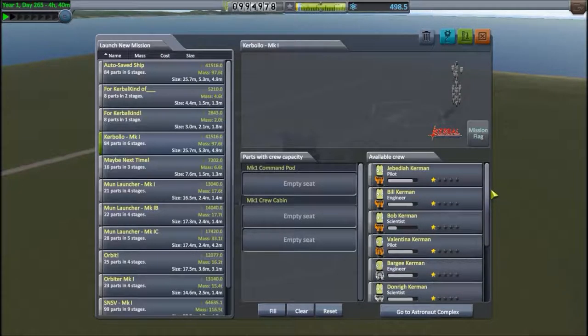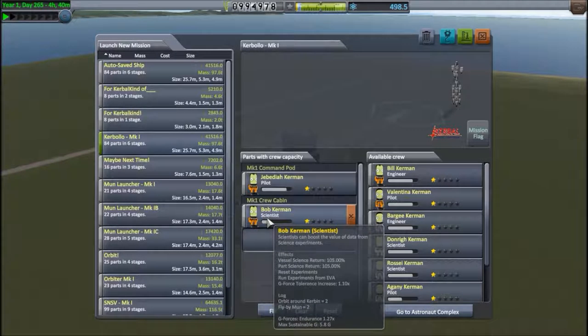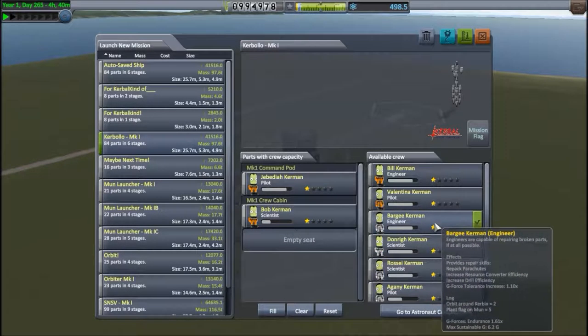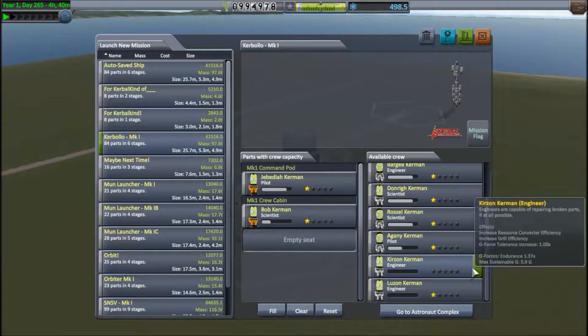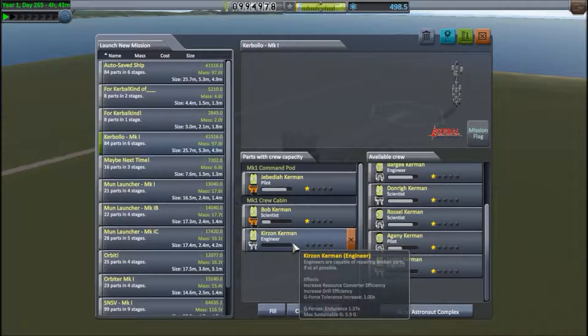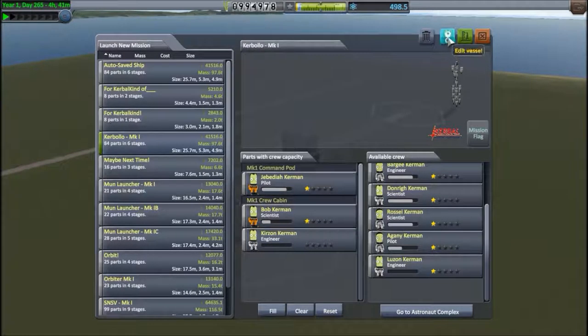In order to unlock all this science, we are going to launch yet another Corbolo, but this time we are not going to the moon — we are going to Minmus. So who's going to be the lucky pilot? Why not go with Jeb? Probably a scientist who's going to get level 2 would be Bob. He's only been on a flyby of the moon, but I think it's going to be enough to earn him his second star. And Kirtzen has absolutely no experience whatsoever, so he's going to be our lucky passenger.